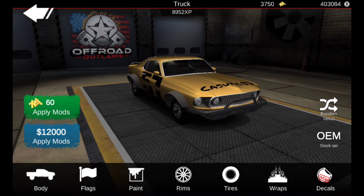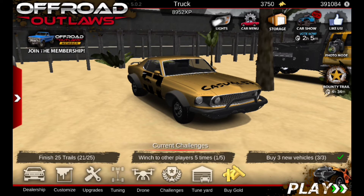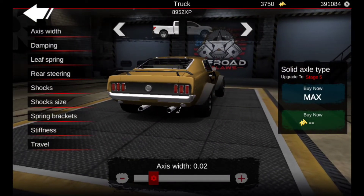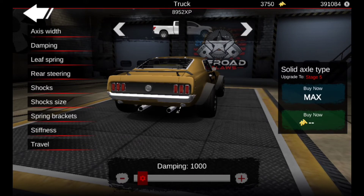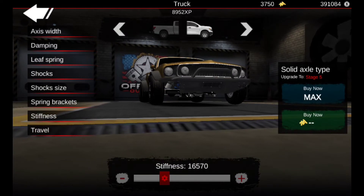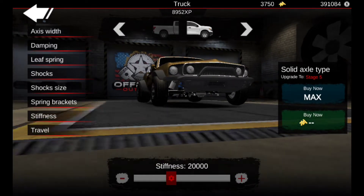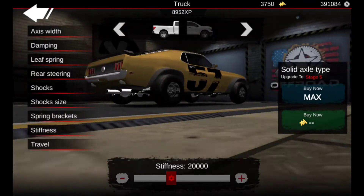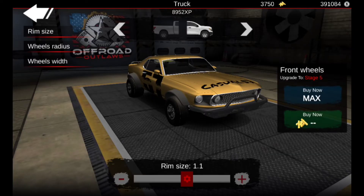We got the Baja Mustang in Offroad Outlaws. For tuning - axis width all the way out so it's tucked away. I'm going to put 3,000 on the dampening, treating this like a Baja vehicle now, not a drag car anymore. Shocks and spring brackets are all good. Stiffness is going to have to go to 20,000.